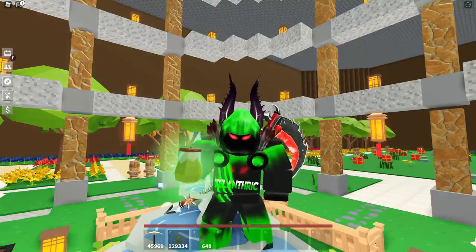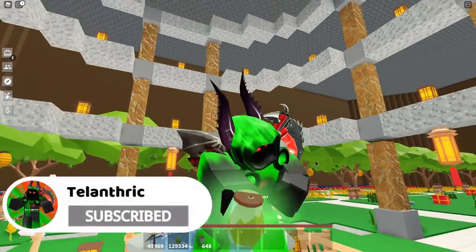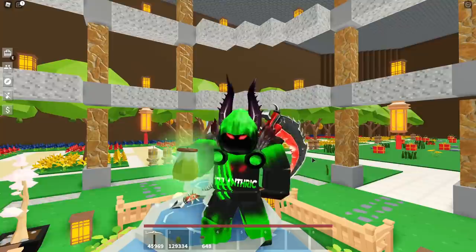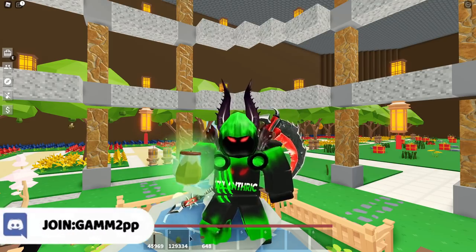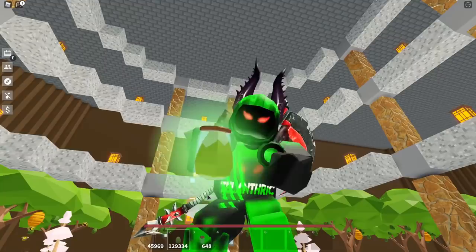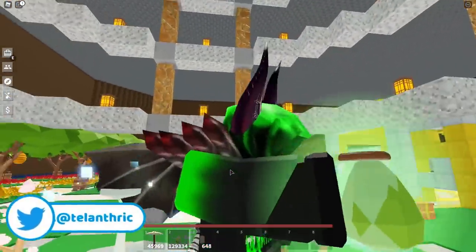In today's video, I'll be showing you how to get the Avocado Firefly in Roblox Islands. Well, more specifically, just how to hold multiple items at the same time. I'm holding the Avocado and the Green Firefly jar at the same time, and since they're both green, it looks like it's an actual Avocado Firefly — except not really.